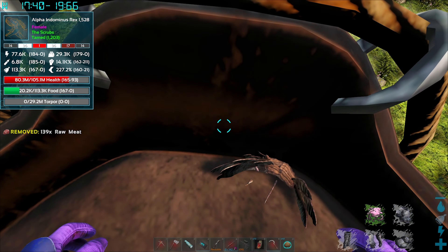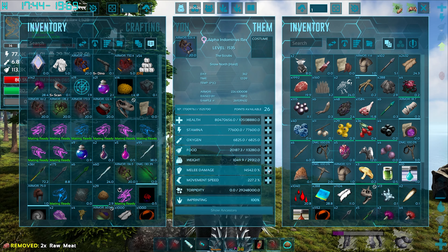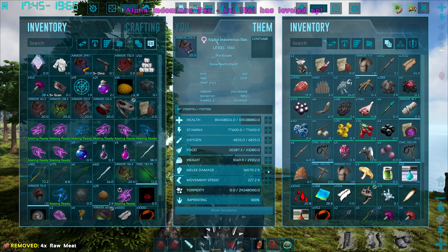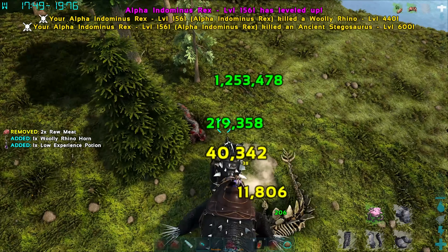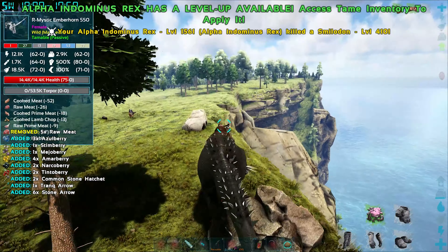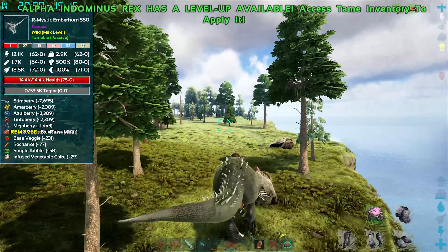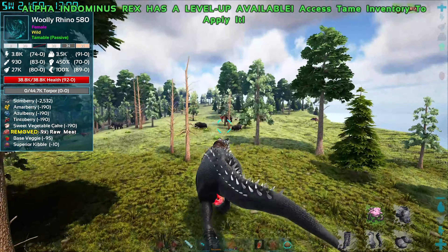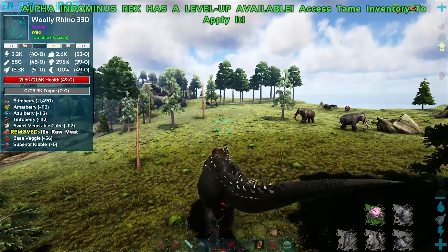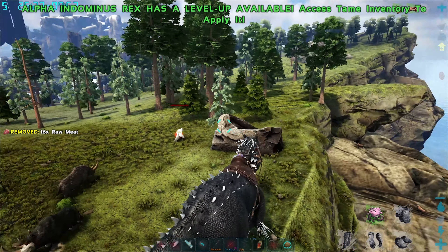Checking levels - at 211, so about 40 more points I can put in, all going into melee. Now at 1.2 million damage! The alpha indom is incredible. Getting to coordinates 27 and 9 - not sure if the griffin will be up above or down below, as a lot of griffins end up in the underground area. Almost there - okay, 27 and then straight to 9.